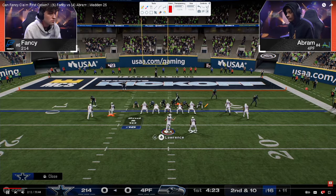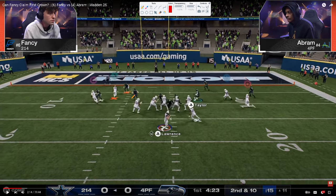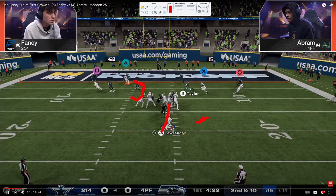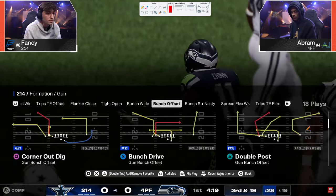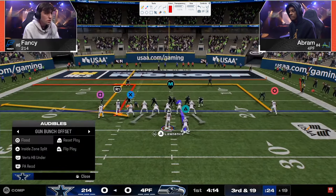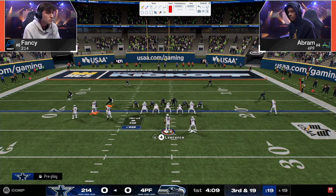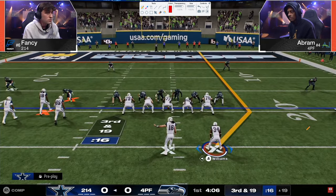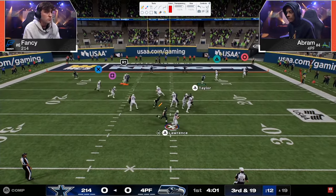This is why people run the double mug defense: Fancy blocks his running back, it's a send-four, and notice the bluff blitz. The running back completely ignores the A-gap blitzer, and that A-gap blitzer screams in for a big sack, putting Abram in third-and-19. These situations are so important — if you can hold your opponent to field goals in this game, that's basically considered a stop, given how offensive-heavy Madden 25 is.